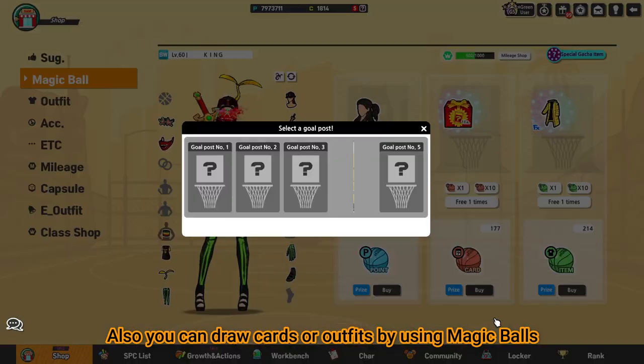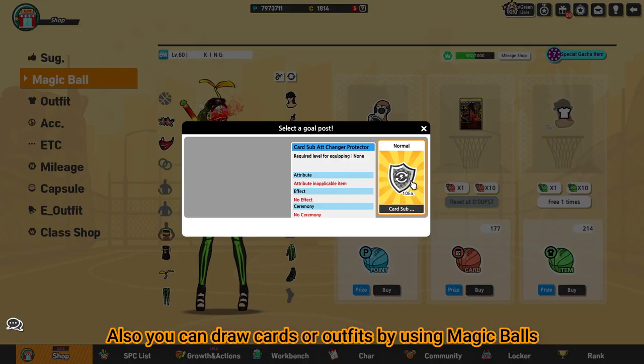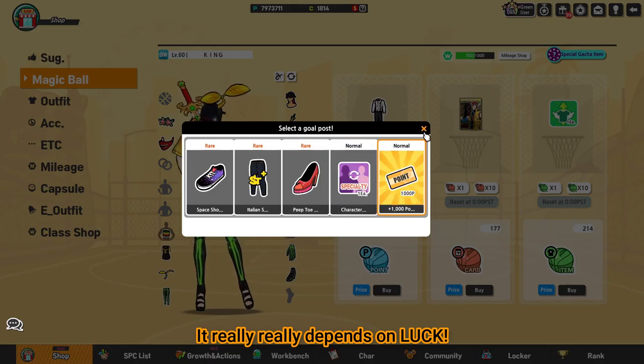Also, we can draw cards or outfits by using magic ball. It really depends on luck.